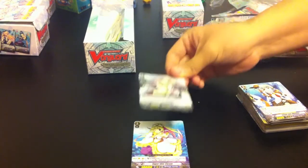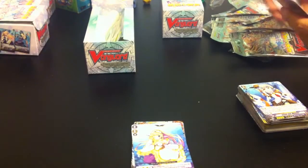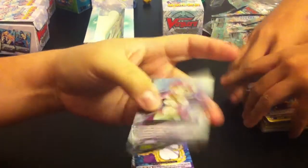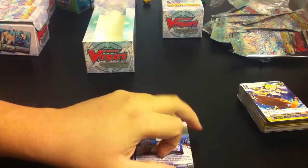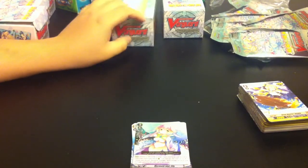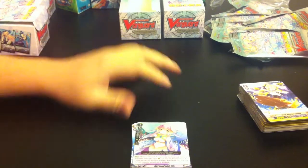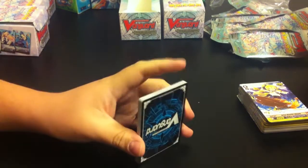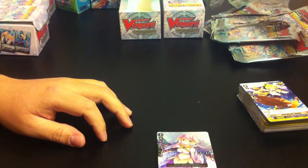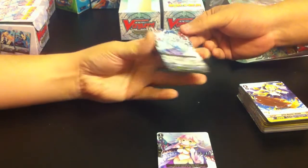Whatever holo this would be... Perla! This is the pack we want. This is the other Pearl Sister. When you play this card, it gives the ability to her sister, which means when it hits, you draw a card. Soul charge and draw.